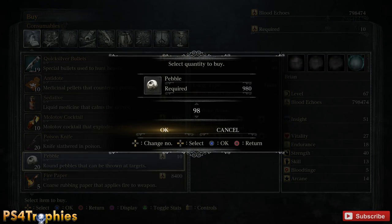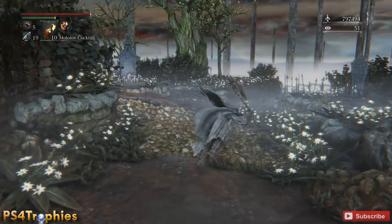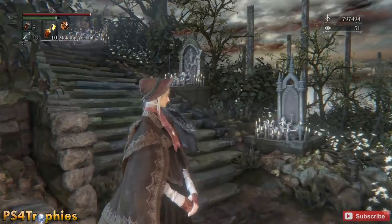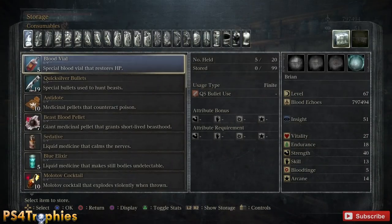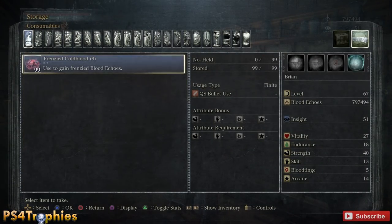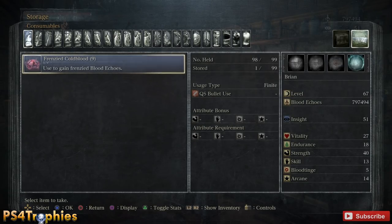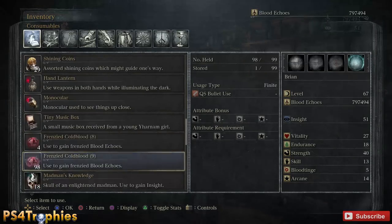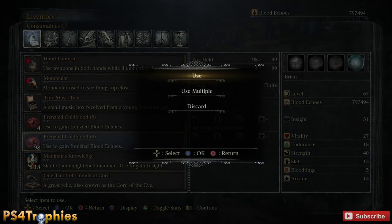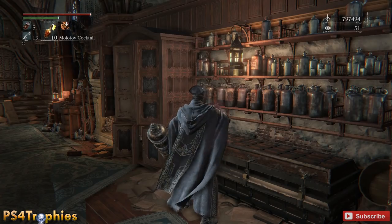Again, go over here and do this a couple of times — you don't have to do it much. I'm going to go ahead and purchase every pebble I can again. It all went to overflow. I'm going to retrieve 98 of them, and it's going to take me from 797,000 blood echo up to almost 1.3 million blood echo.